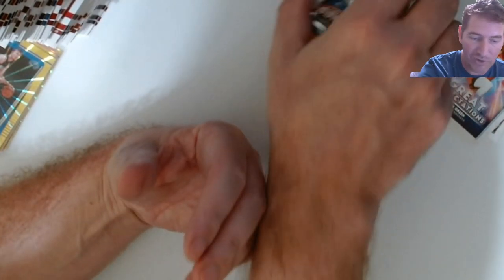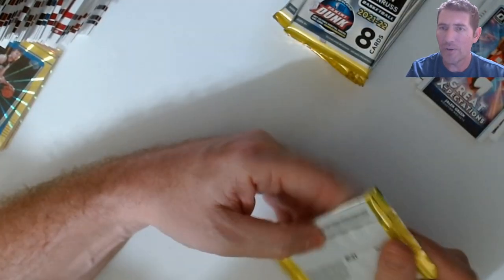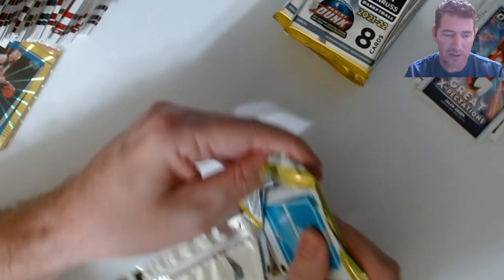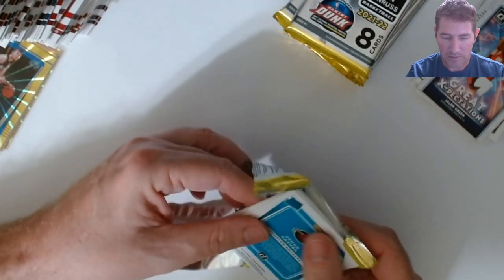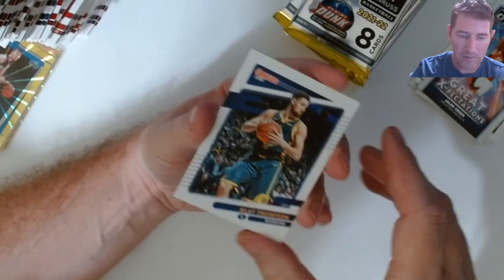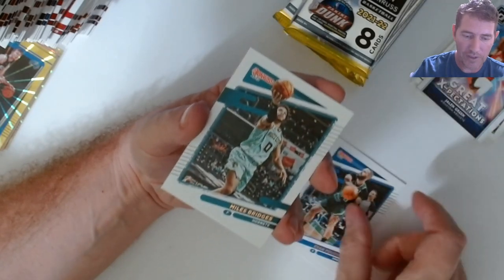Markelle Fultz orange — he finally made his first appearance about a week ago, coming off the bench for the Magic. He looks pretty good, pretty well. Klay Thompson, seven-four Nier, Bridges, White, Coby White.